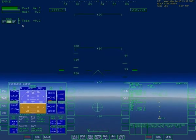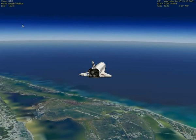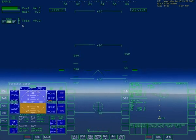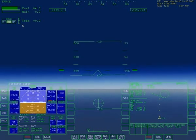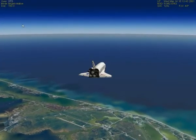Atlantis, Houston. You're on energy approaching the hack. The wind change is 040 at 4, which breaks down as 4 from the right, and you are nominal shoot. Our plan right now is to leave air data to NAV inhibited. Copy the wind's nominal shoot and copy the NAV plan. Okay, Mach 1.3 slowing down. Feeling like an airplane. It is feeling like an airplane.